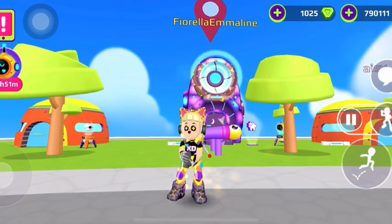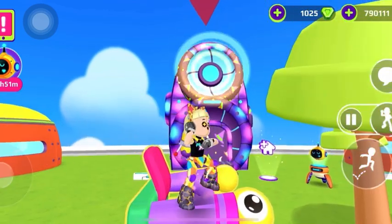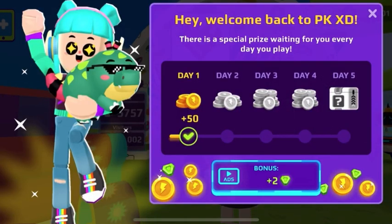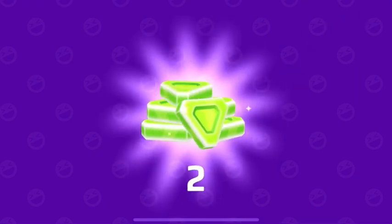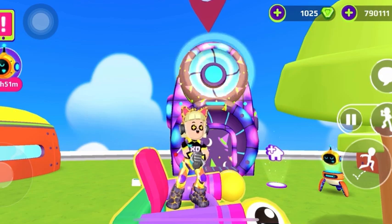Don't worry, there is also another way to get gems for free — it is from the daily gift. Every day when you enter the game you will see this and get free coins. But don't forget, you can also get two free gems every day if you watch an ad. You need to press this and wait until the ad ends, and you will get the reward which is coins and gems every day. If you get the surprise box you will get more gems.